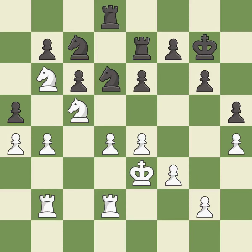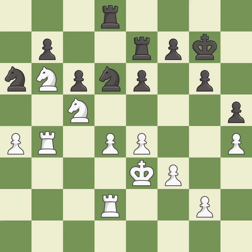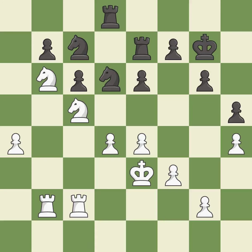This is not the right idea — it is an inaccuracy. This maintains the balance in material with a good trade — it is best. Recaptures — it is best. This overlooks a better way to offer an equal trade of pieces — it is an inaccuracy. This connects the rooks, which helps them coordinate together in the future — it is excellent. This mobilizes the knight, allowing it to control more of the board — it is excellent. This is not the best — it is an inaccuracy. This overlooks an opportunity to strike at the center with a pawn — it is an inaccuracy.